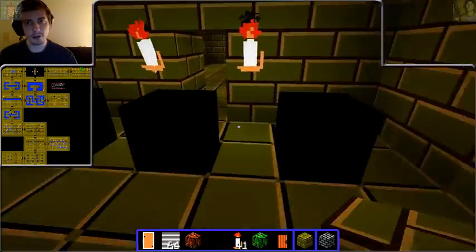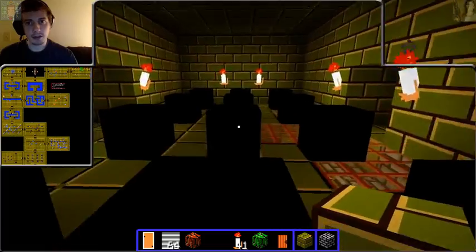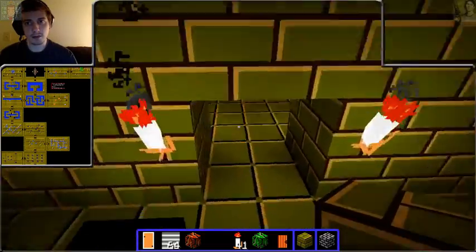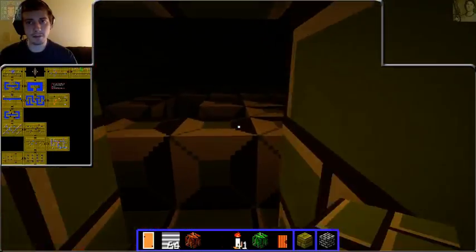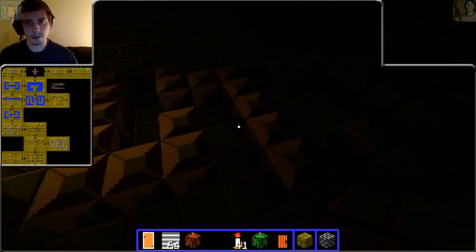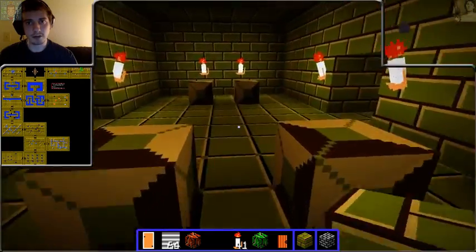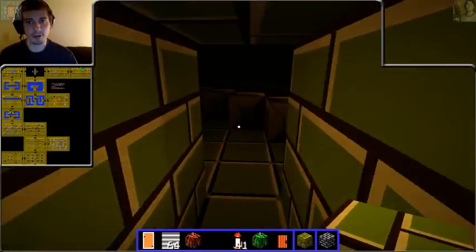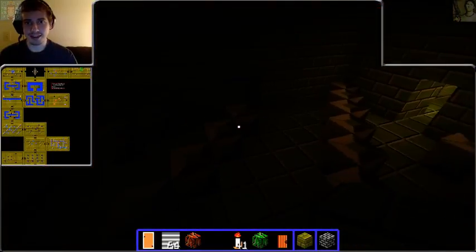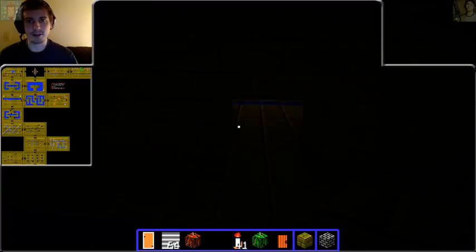All right, so here's level four. This is all done by Slanda. Even with rooms that are dark, now you have to B-Y-O-T — bring your own torch. Light up the room, similar to the original Zelda.